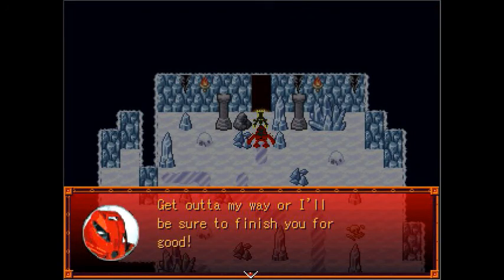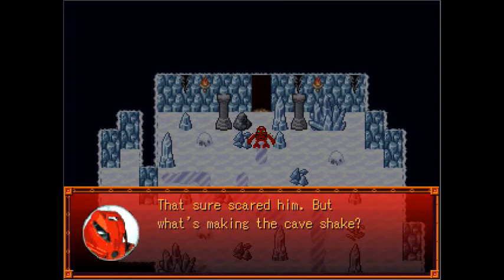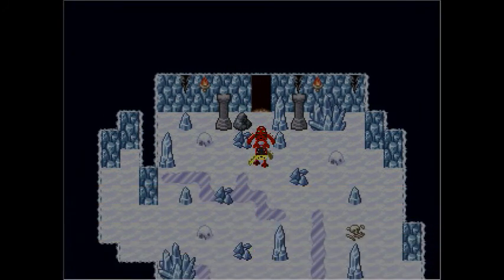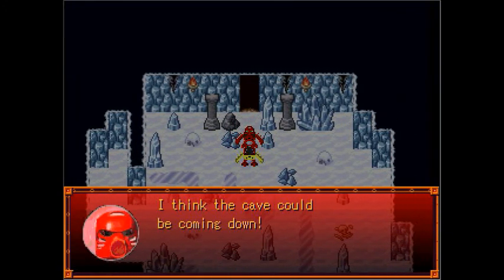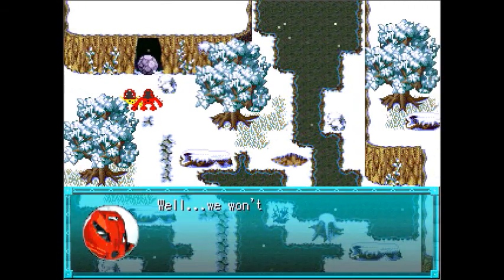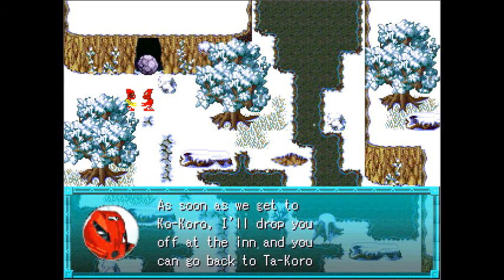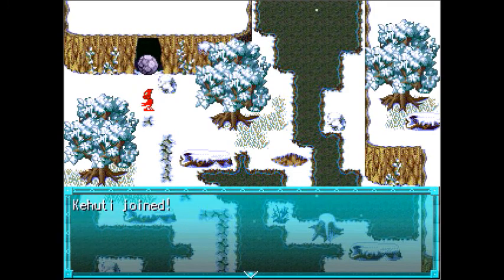Get out of my way or I'll be sure to finish you for good. That sure scared him. But what's making the cave shake? It's Matep! You again. I saw the cave tremble — I ran in just in time to hear battle sounds. I think the cave could be coming down. Come on, this way. Well, we won't be getting back to Takoro that way. Looks like I'm stuck with you. As soon as we get to Kokoro, I'll drop you off at the inn and you can go back to Takoro when the cable car is fixed. Fine. What's your name? Kahootie. Alright, Kahootie, let's get going. And Kahootie joined. Matep is not very friendly of a guy.